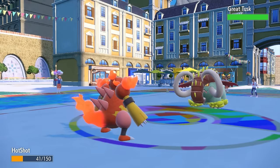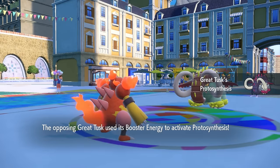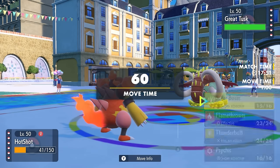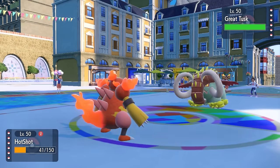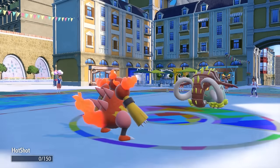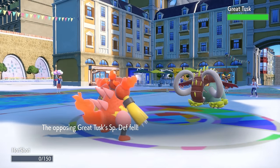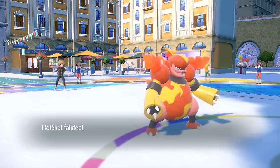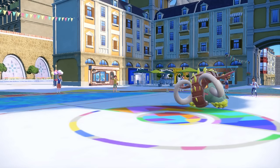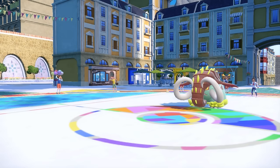Now Great Tusk can come in pretty safely here. Of course, it is going to be faster, and it's even going to be Protosynthesis, which gives it a speed boost — tells me it's going to be more of an offensive Great Tusk, and this thing is just always extremely scary. I just decide to stay in because not a lot wants to switch in here, and Magmortar isn't going to prove super useful for me in the rest of this matchup. It takes me out with a Headlong Rush, but now I get a revenge switch, which is always amazing.